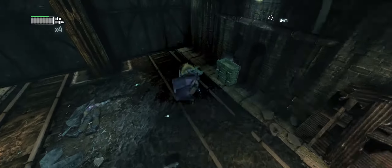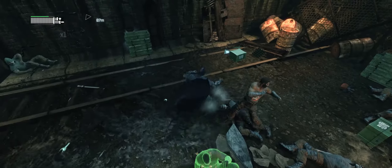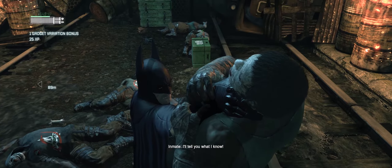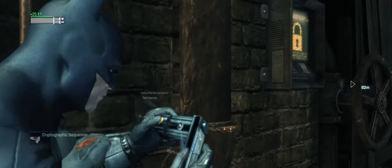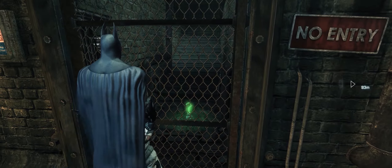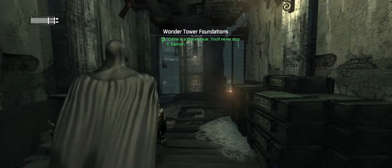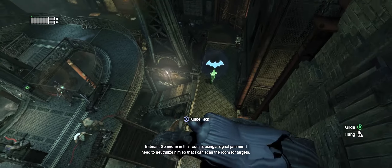We'll kill you, Batman. Don't make me hurt you. I'll tell you what I know. Thank you. Protocol 10 will commence in 5 hours. Please let me go. Shut the hell up. Someone in this room is using a signal jammer — I'll need to neutralize him so that I can scan the room for a target.